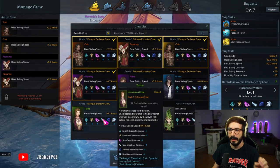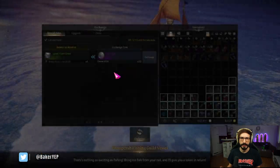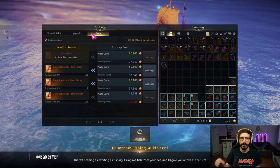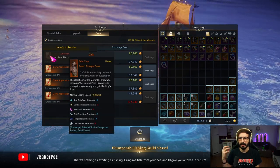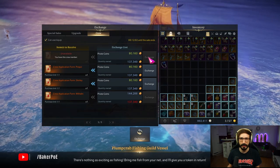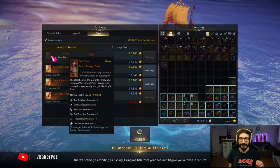Let me show you where to get all those members. Starting with one of the most expensive: Rally Calls is right outside of Punica on the traveling merchant ship called the Plump Crab Fishing Guild Shop, and it costs 80,000 pirate coins. It's the fastest sailor on your S-talk and I'd definitely recommend getting it for everyday use.